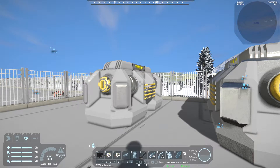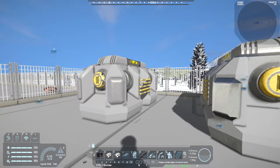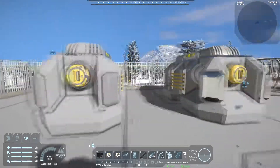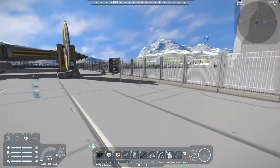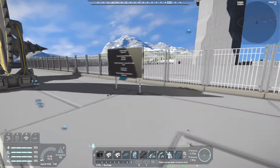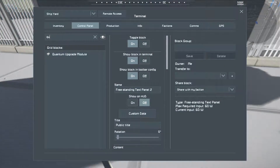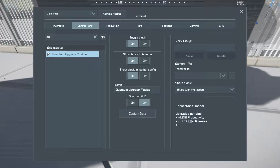You'd have to put more than just four of the other ones, and you won't be able to do it. Having four of these is far better than four of the other ones, which is helpful. The Quantum one is even better — you can see the productivity and efficiency is much higher in comparison.